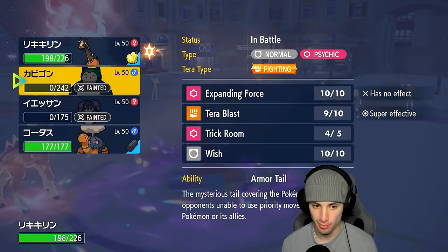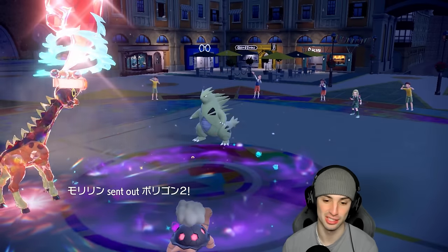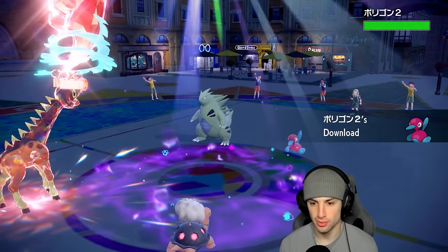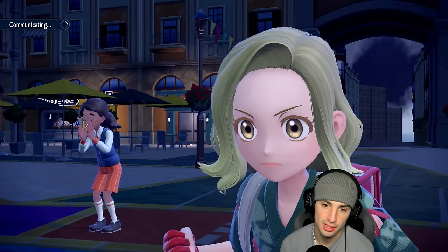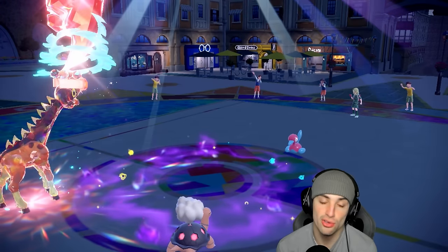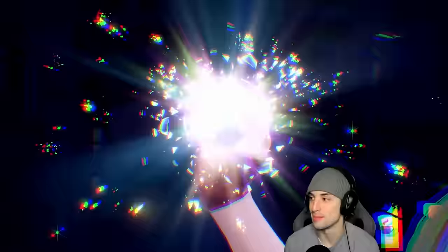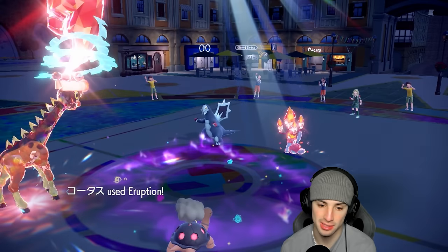Tailwind is up for them so we should outspeed now. We probably want Fighting Tera Blast into this slot — actually going Expanding Force is safer since they might Ghost Tera, and eruption finishes off Tyranitar all day. Whoever they bring in is getting slapped by Expanding Force plus eruption — Baxcalibur, get out. There's the Tera type — I was worried about Ghost, but it's Fire. Surprise! Eruption launches.